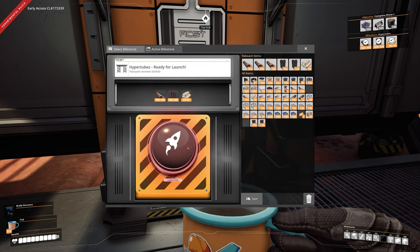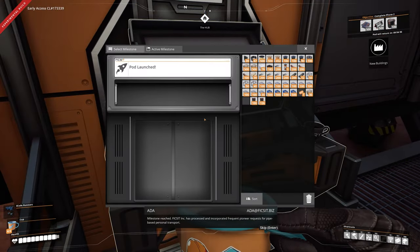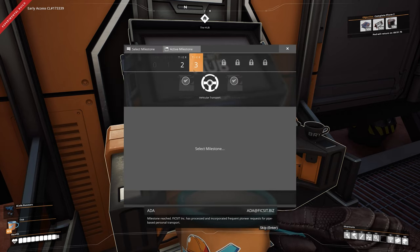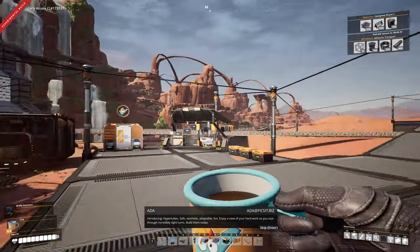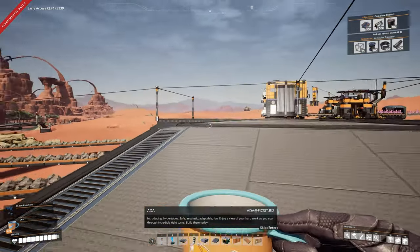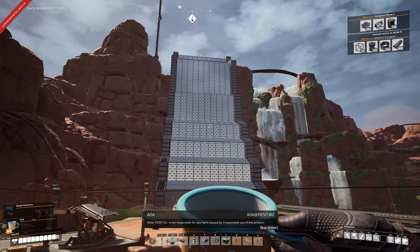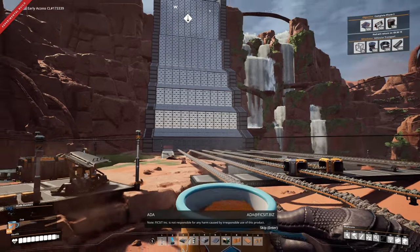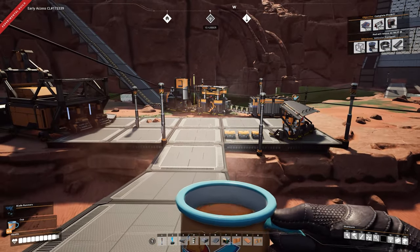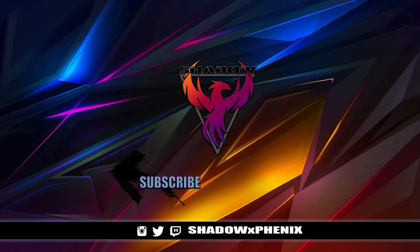Yes! Boom — we finally got the hyper tubes done. That's something we can work on in the future. That just leaves vehicular transport to go, which I'll go ahead and select as my next milestone — I don't really need it but it's good to have. So next episode we will finish up with the central hub where all the materials are coming in, and then we'll work on finishing phase two. That will be episode eight. In the meantime I appreciate everyone who's been watching — thank you so much for tuning in and I will see you in the next video, wherever you are in the world — good morning, good afternoon, good evening, and good night.